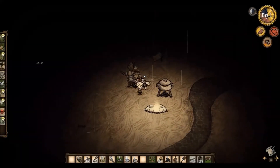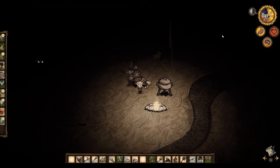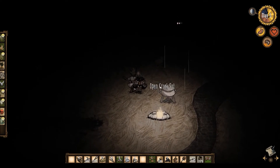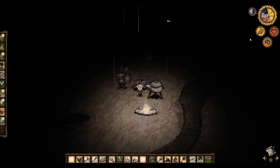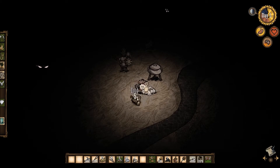Hello, Internet. My name is Hazel from Hazelnutty Games, and welcome back to Adventure Mode. We are still in our first world. It is day five. Winter could come any day now, and all we have is a science machine, a crockpot, and a fireplace. Our sanity is in horrible condition. We have one roasted carrot for food. Not ideal.